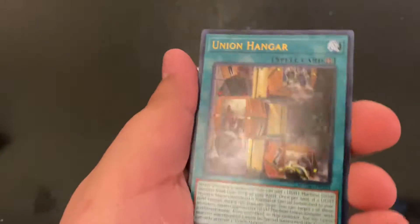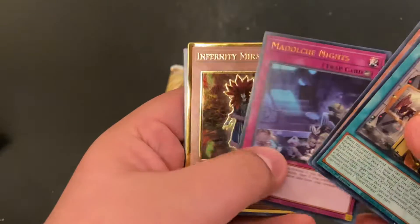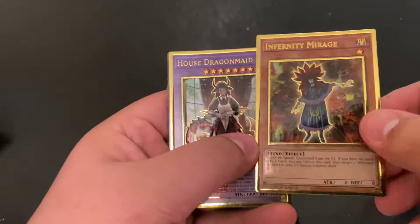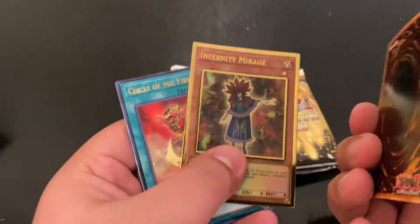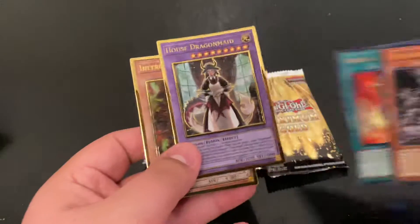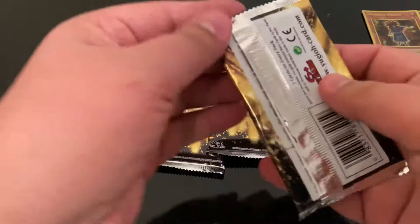In Maximum Gold, obviously there are two new rarities. There's one that's like an ultra rare without the foiling, and then there's the gold rares. Infinity Mirage and House Dragon Maid — they're really nice. I really like the thicker card stock and the foiling and how it looks. It looks exactly like the Japanese version.